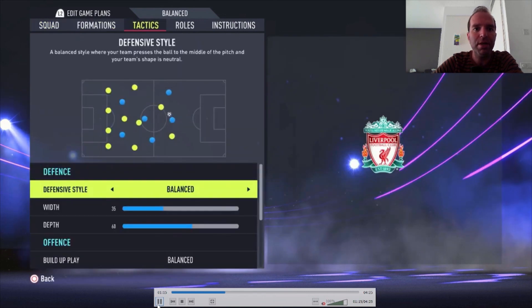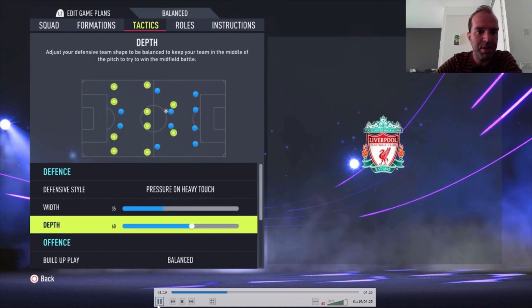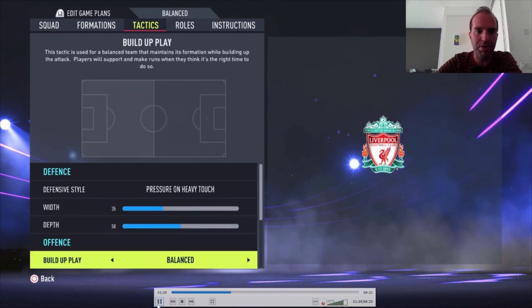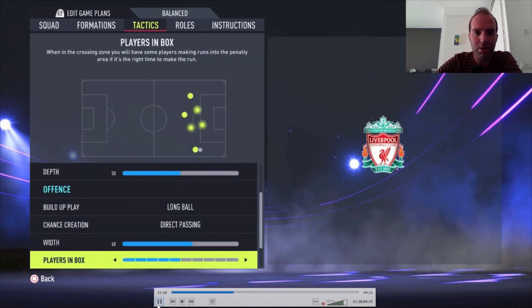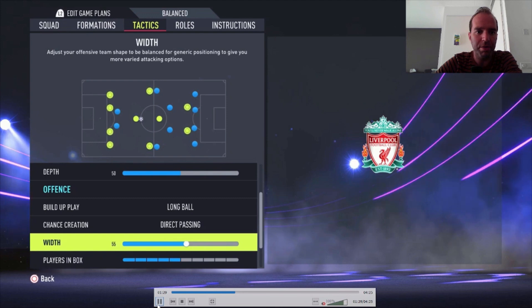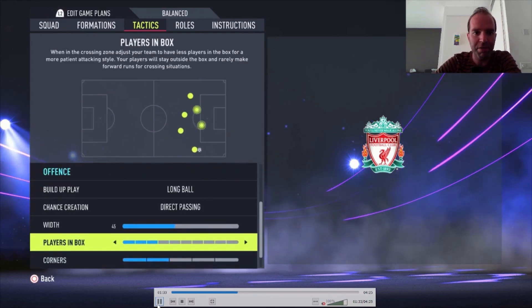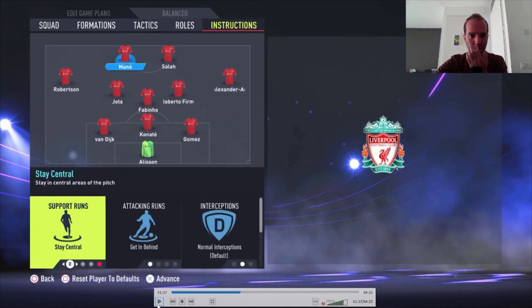Now the tactics. Defensive style is on pressure on heavy touch. Width 35, depth 50. Build-up play is on long ball. Chance creation on direct passing. Width a bit lower at 45. Play in the box just five bars. Corners and free kicks both one bar.